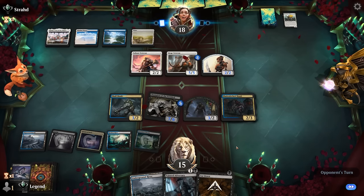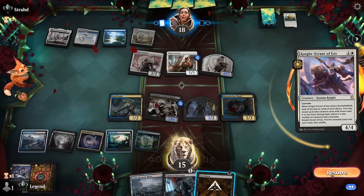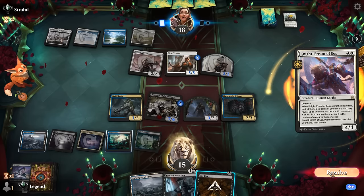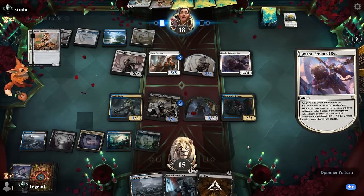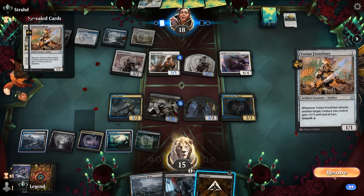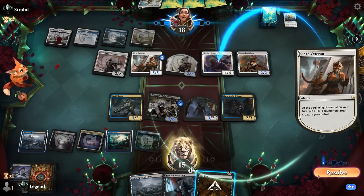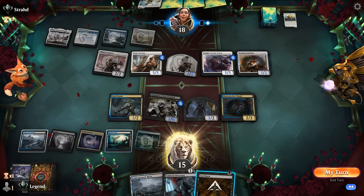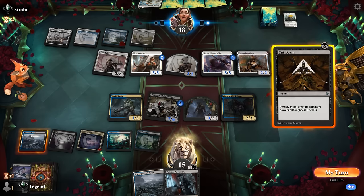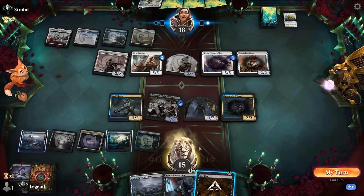Problem now is that Brutal Cathar would be a 3/3, so we can't Cut Down it in response. Maybe I was still better off taking out Veteran before they could keep up another Counterspell. Knight Errant with Convoke — yeah, that's also reason to take out their creature. Wasn't really expecting it. They can only find one and two drops but they did find two of them, including a Frontliner. Siege Veteran triggers, counter on Knight Errant. I don't think we're gonna catch them off guard — I think we just take out Veteran now so we can tap out next turn.